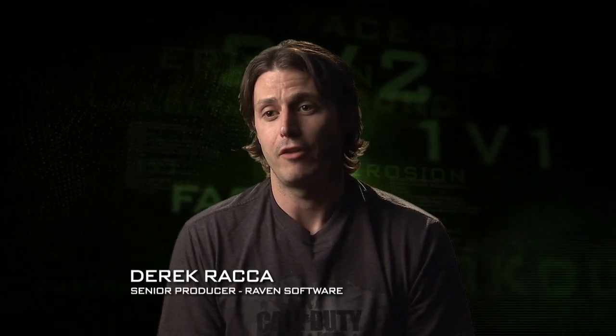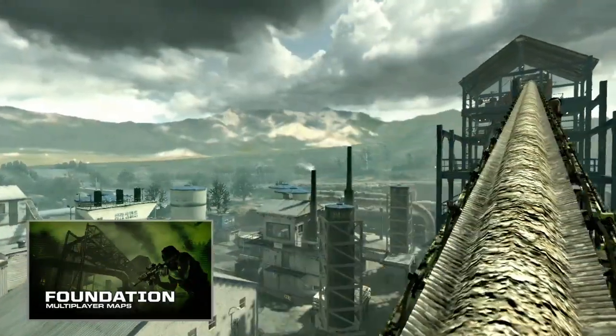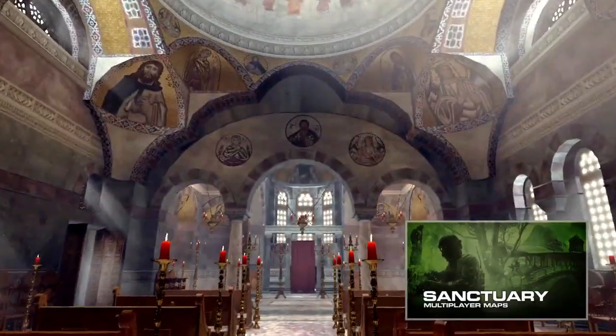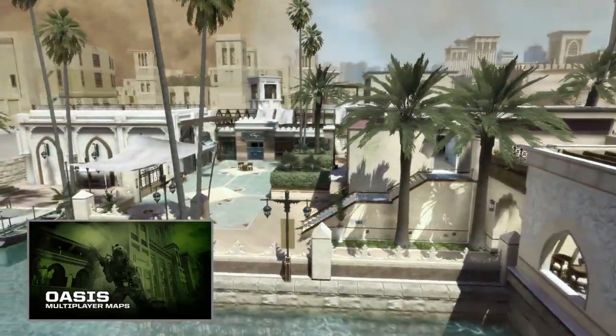Not only are we going to have Face-Off maps for Collection 2, we're also going to have three multiplayer maps. Foundation takes place at a cement factory in Korea. Sanctuary is a monastery in Greece — it's just absolutely gorgeous. Oasis takes place in a beautiful resort on the beaches of UAE.